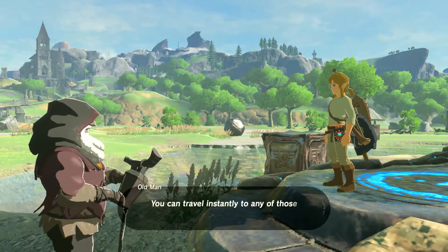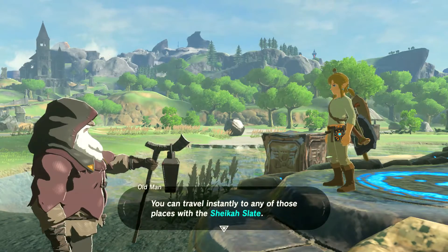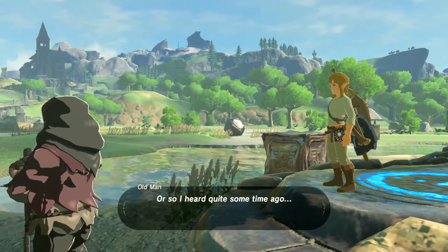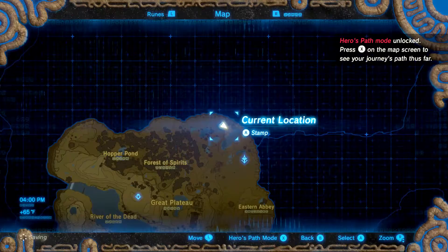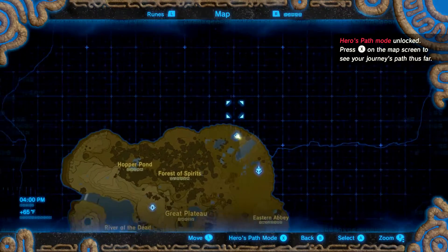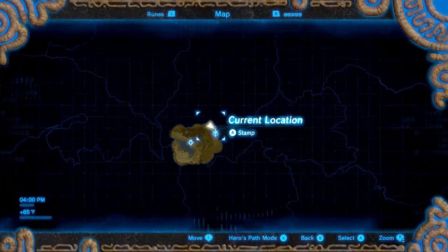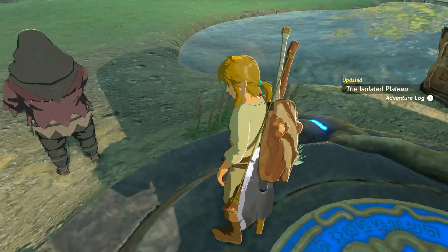Every shrine you've visited and activated with your Sheikah Slate you can fast travel to. This is really useful for all shrines and towers. Let me show you where this shrine is located on the map — most shrines, especially later in the game, are very difficult to find. So let's fast travel to the tower.